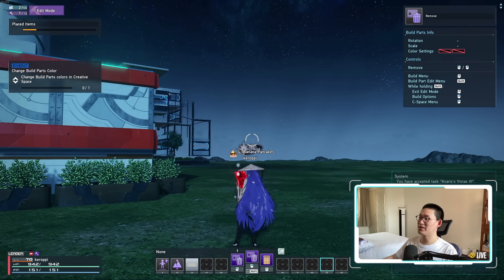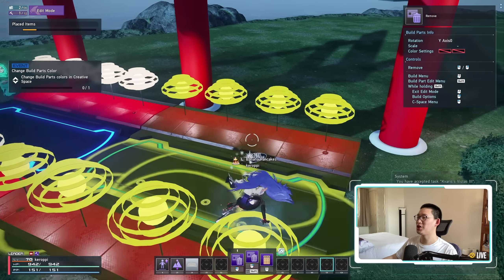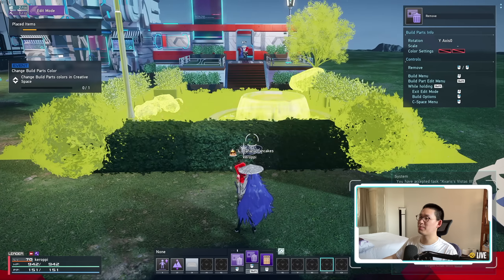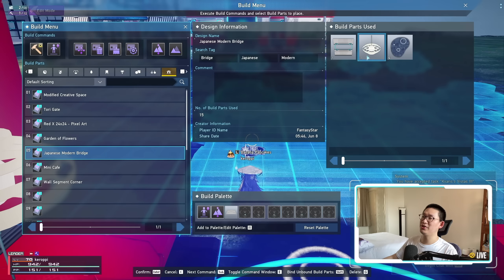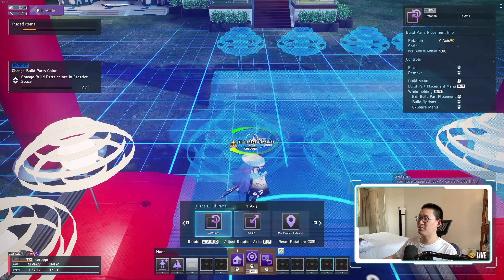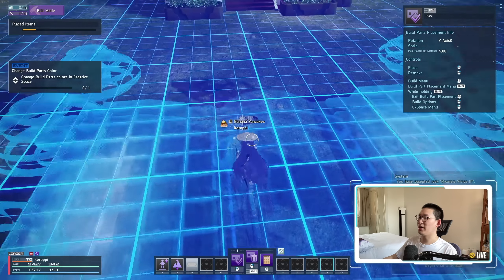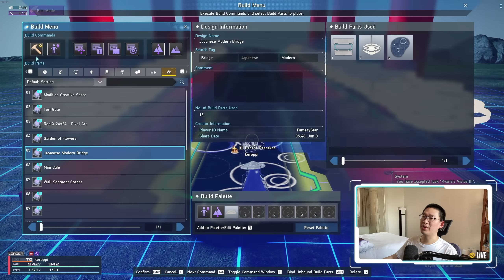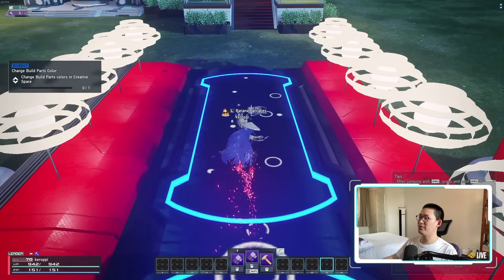We're going to delete that and instead extend the little bridge. We delete the park and fountains, then come back to our Japanese Modern Bridge blueprint — I own all the parts so it's fine. We rotate it so it's straight, make sure it attaches, and boom — when we exit build mode, you can see that we've extended the bridge. Now it looks very, very nice.